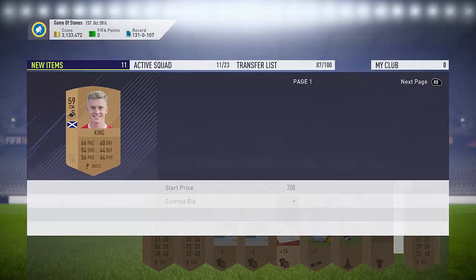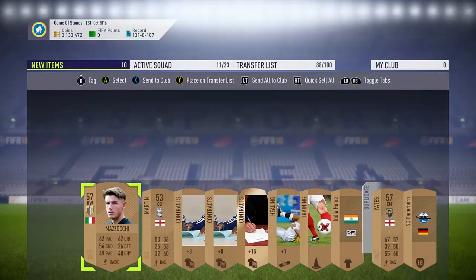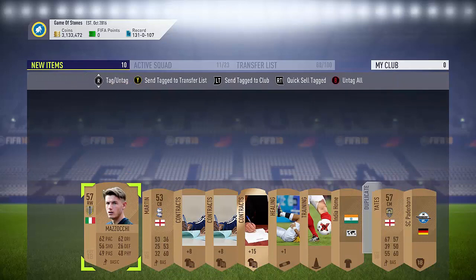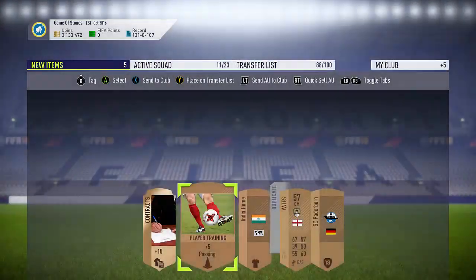This guy will probably sell as well - this Swansea player here. 600, 400, 200. We're going to list him for 250 because he will sell on. We'll check this guy as well just in case - there's a rare chance of him selling. But no. And then this Martin guy we'll keep, Ryan Yeats we'll quick sell, and we'll keep the healing card as well because they're always handy at times.